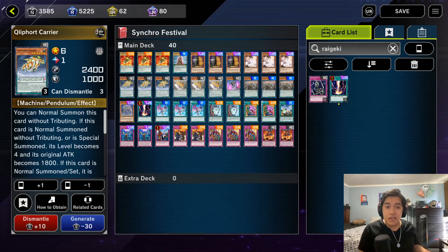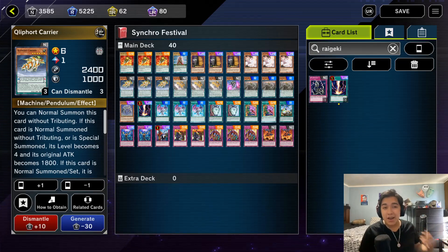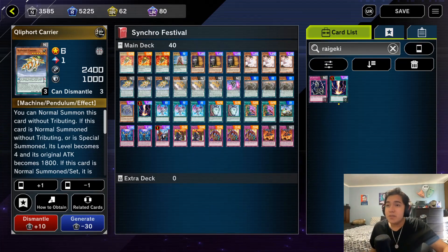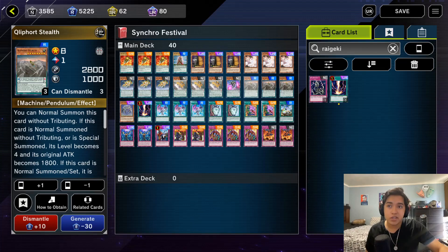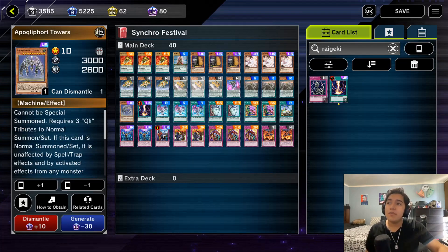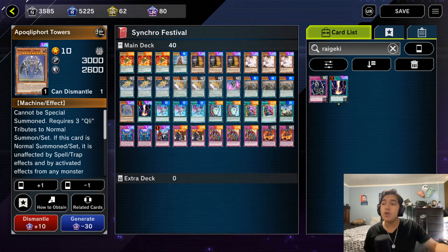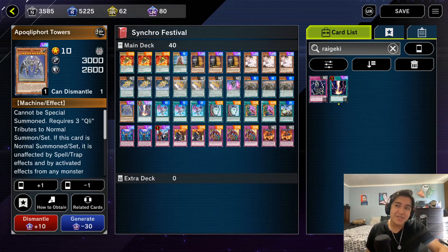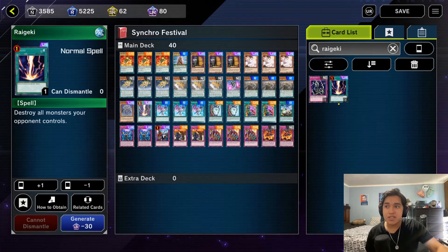For the Cleefort monsters, these do have effects when you tribute them but their effects don't come up very often, so the ratios are adjusted based on how relevant their effect can be and how high their attack is. I'm running three copies of Cleefort Carrier, three copies of Cleefort Helix, one copy of Cleefort Shell, and three copies of Cleefort Stealth. Then we're running one copy of Cleefort Tower. This one can be a bit tricky to bring out, but if it comes out it's basically game over — it's unaffected by everything and lets you loop cards out of your opponent's hand.